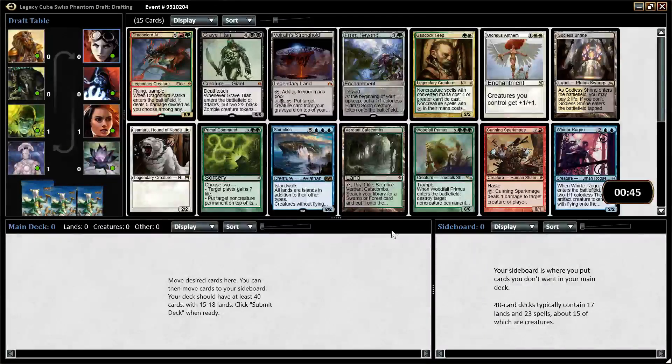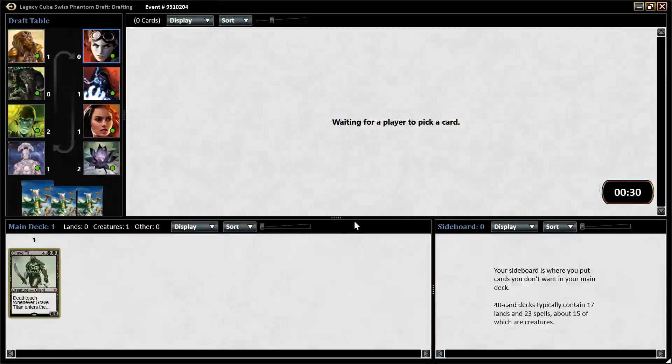From this pack, I like Grave Titan quite a bit. I think that's what I'm going to take here. I could take one of the lands — that would also be an option. Fortunately, Dragonlord or Tarka... I guess I could take Woodfall Primus, but I don't think Woodfall Primus is really what I'm after. Let's just take the Grave Titan and see where this leads us.